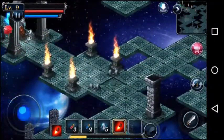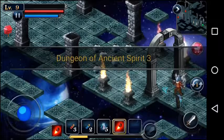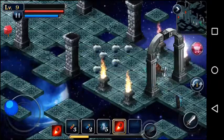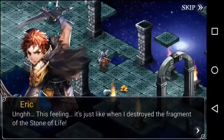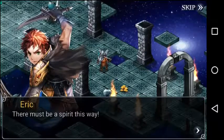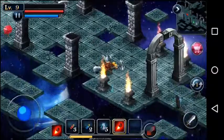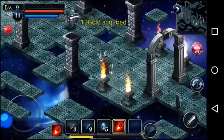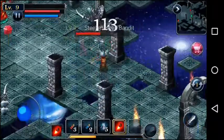Let's see what was behind this defense tower. Dungeon of Ancient Spirit 3 — we've got to be getting close. This feeling is just like when I destroyed the fragment of the Stone of Life. There must be a spirit this way. Our dude can feel when a spirit is near because of what happened to him.